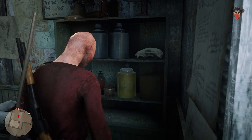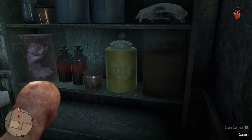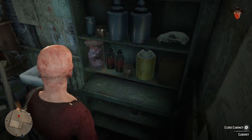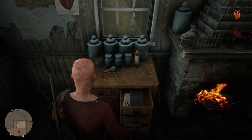You won't have to go far for the next one. Look inside the cabinet to find a potent health cure. There's another potent snake oil inside this room — turn around and look inside the filing cabinet to find it.